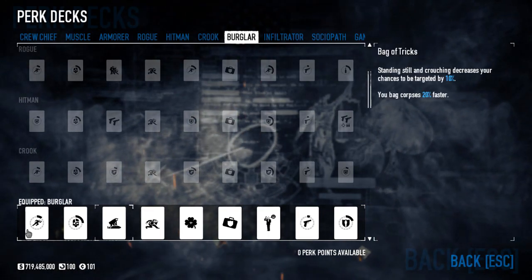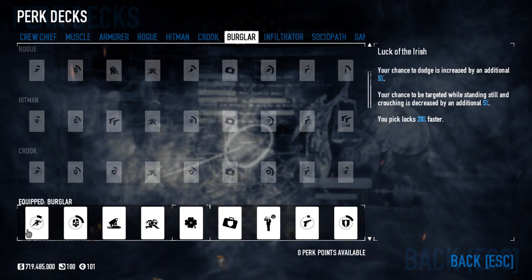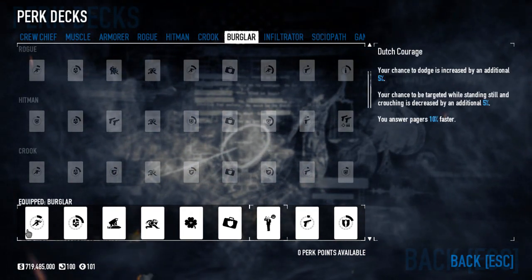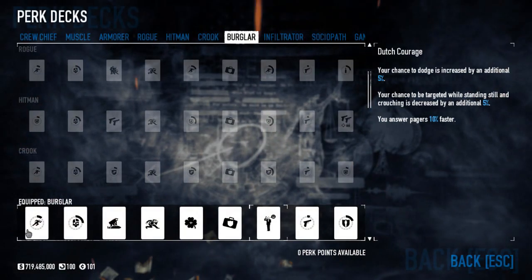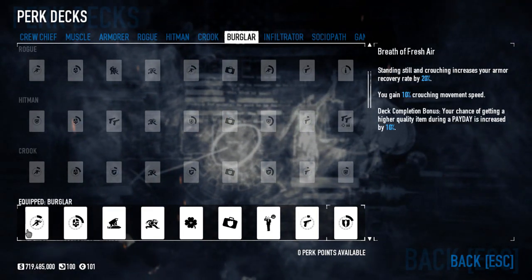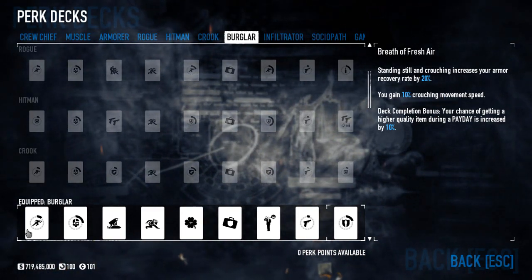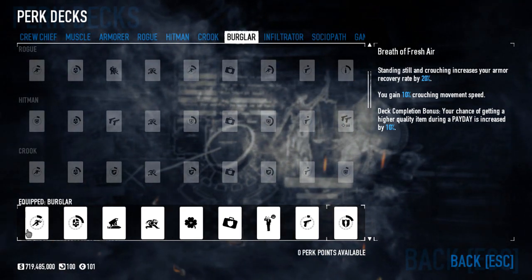When we start with the perk deck, you know something special. Burglar is a stealth deck, strangely enough — the only real stealth deck in the sense that nobody wants to run it loud. Like Yakuza and Hacker, the other two stealth decks that people sometimes run. But Burglar is straight-up a stealth deck. You bag corpses, pick locks, and answer pagers much faster, while also offering a little bit of passive dodge and some other bonuses while standing still and crouching. It's a really great stealth deck, and it's only fair that Clover comes with...